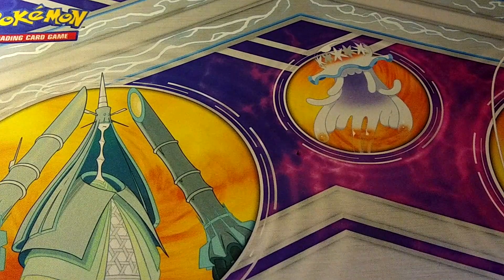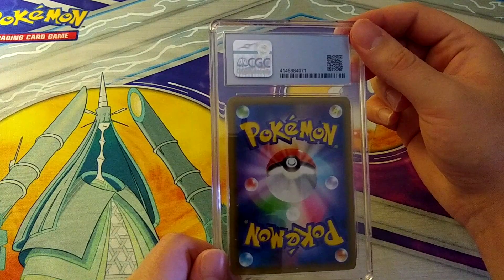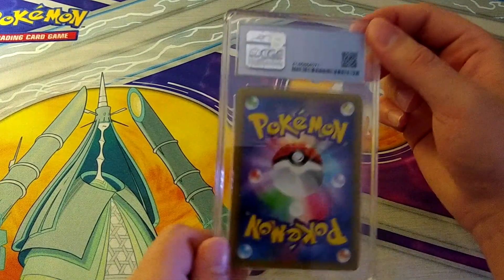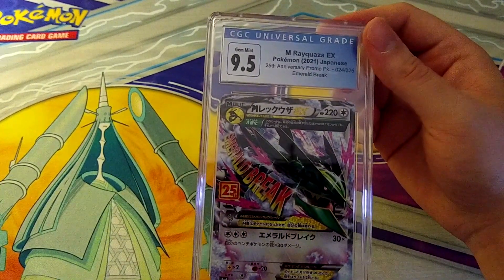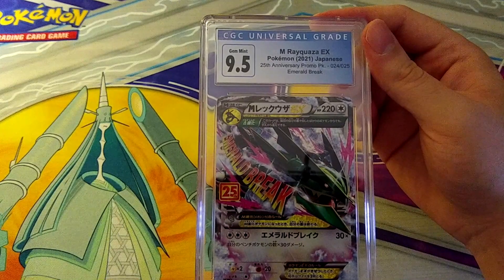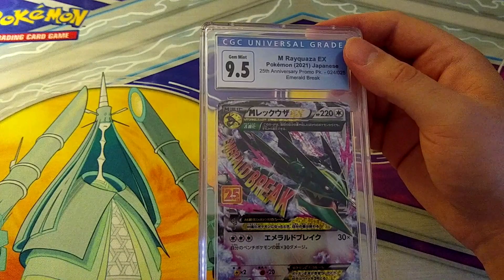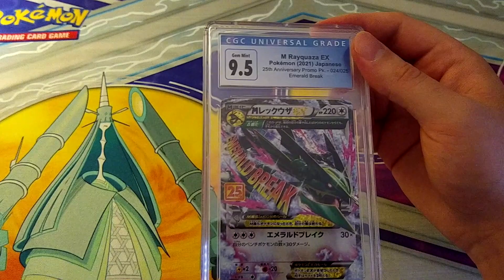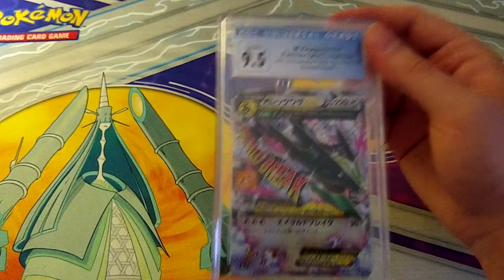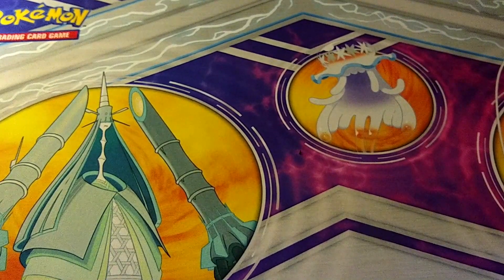I know there's a card in here that's probably more valuable than the rest from the 25th Anniversary, and I'm betting it'll pull a 9.5 — I'm calling it right now. Yep — there it is — my combo breaker. Emerald Break Mega Rayquaza EX, 25th Anniversary — I think this is one of the most expensive cards in the set. And of course it's the one out of all of them that pulls the 9.5, because that's my life. Still a 9.5, still a decent card, just not a 10.